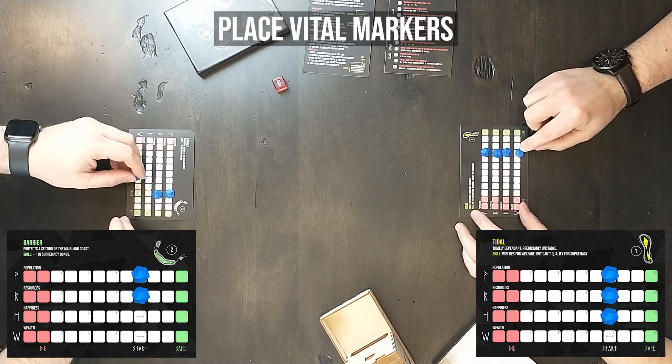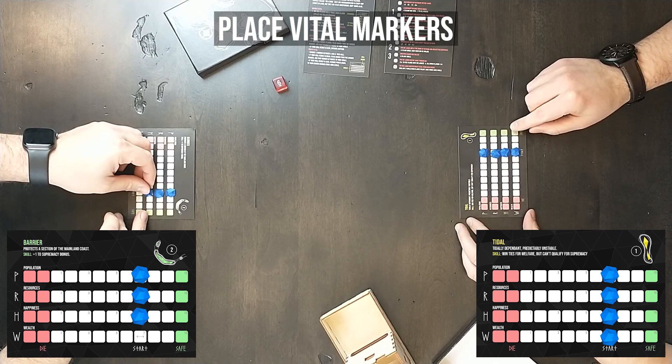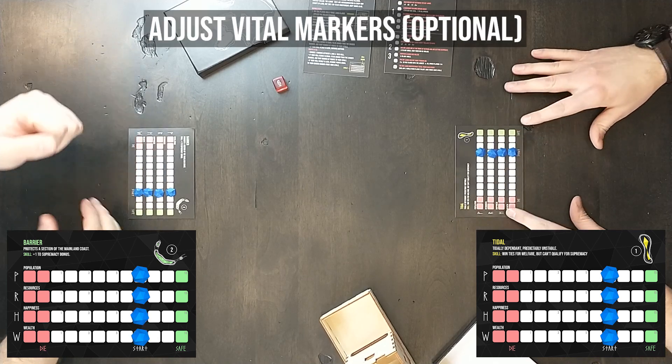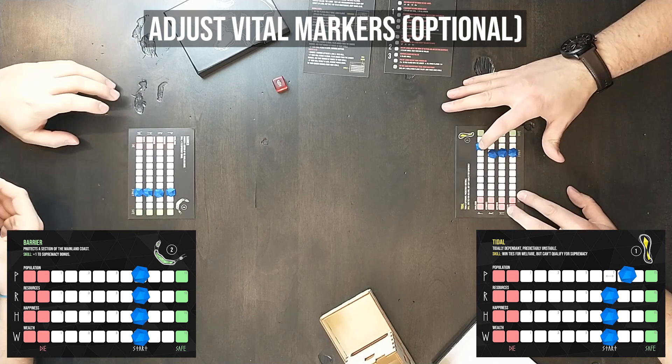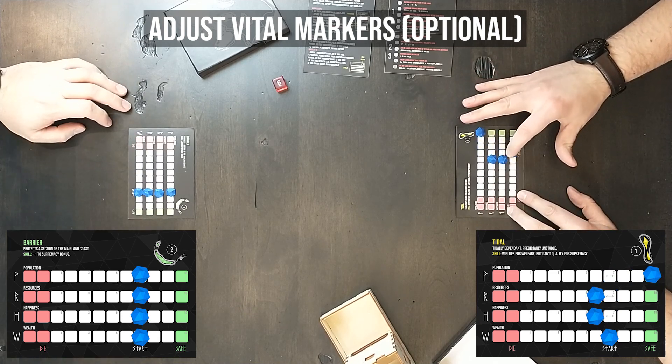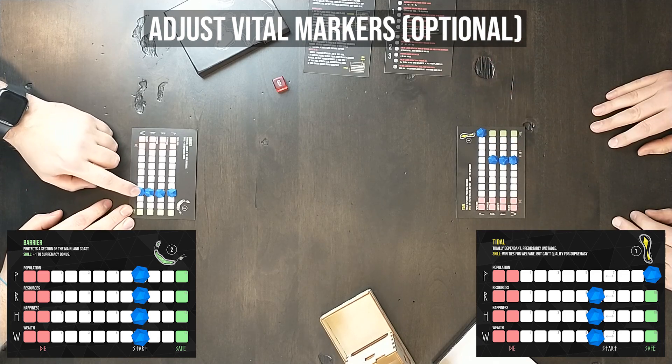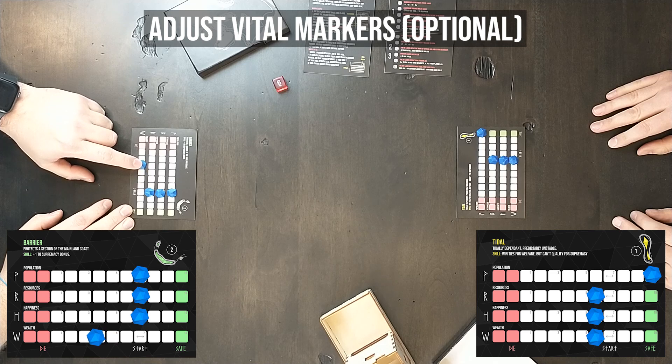Players place their markers on the starting line for each vital. Players may choose to rearrange the markers up or down as long as it balances out evenly. In this case, the player on the right chooses to reduce a few vitals in order to put one in the safe zone. The player on the left chooses to reduce one vital by a lot to allow two vitals to reach the safe zone.